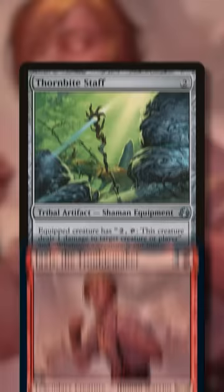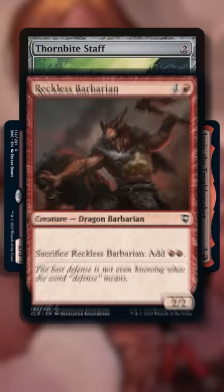First, we'll need to equip Jaxus with Thornbite Staff, which untaps Jaxus whenever a creature dies. Then we'll activate Jaxus, paying a red, discarding a card, and tapping her to make a copy of Reckless Barbarian, which has an activated ability that lets us sacrifice a Barbarian for two red mana.